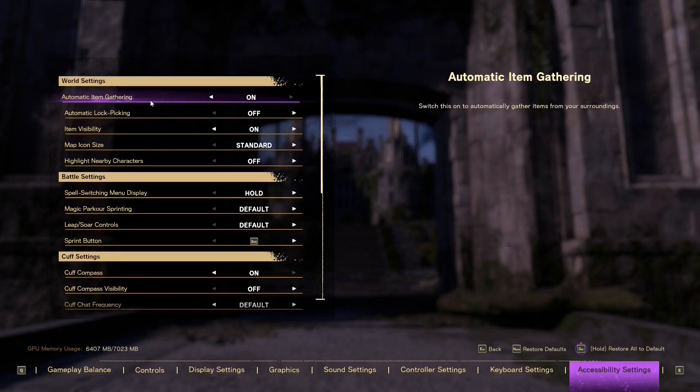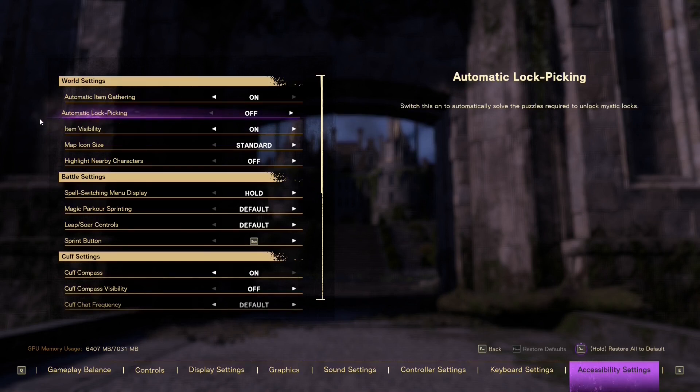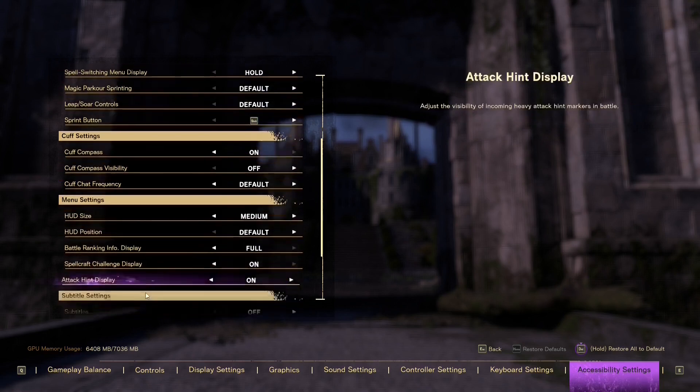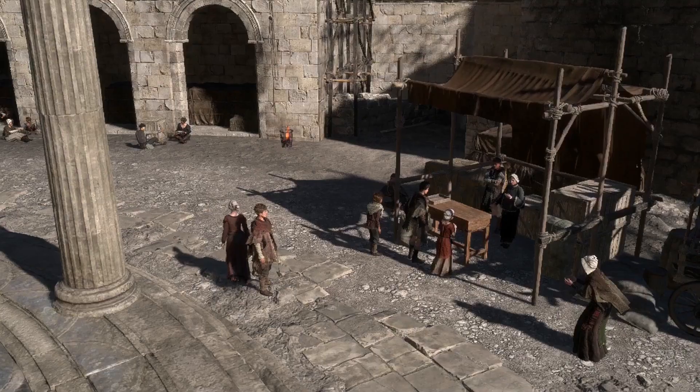Don't forget this tab in the options — it also contains very useful features. Automatic item gathering you can turn on, and lockpicking — though that might make the game too easy, so see for yourself. There are also things like cuff chat frequency; once you've played a little you may want to decrease it. Take your time and go through all these options and pick everything that suits your playstyle.